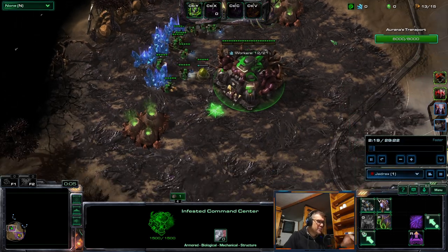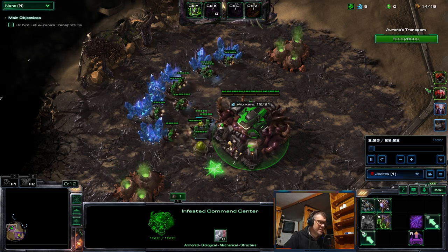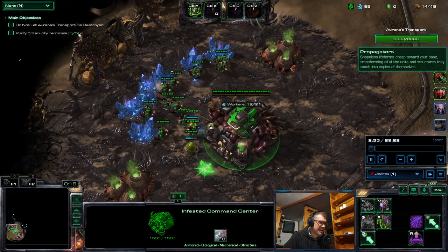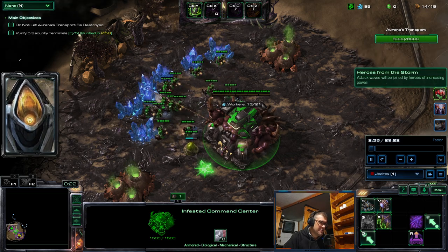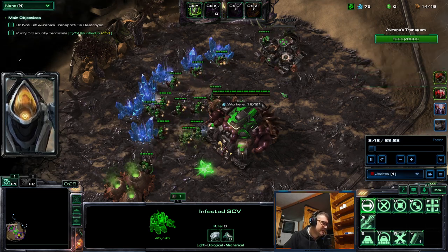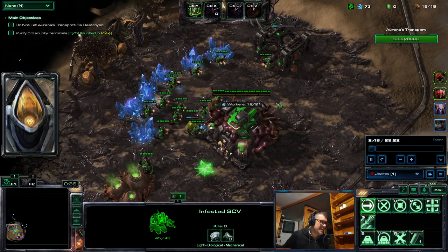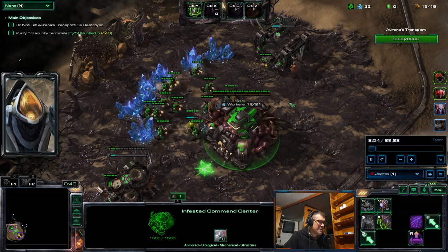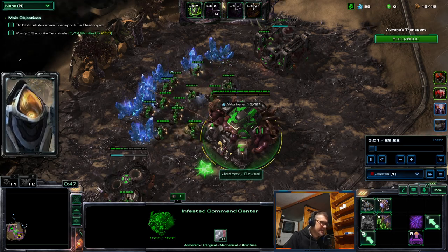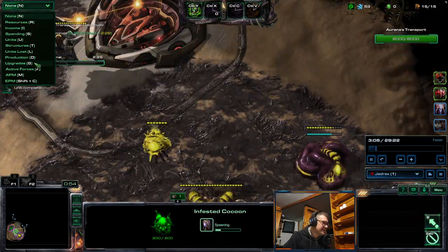Hi guys, here is my weekly challenge. This week's challenge was the Heroic Efforts. I call it that way because we have heroes from the storm, and also propagators are both heroic, and the challenges are not too easy, so you need to put a little bit more effort than usual to beat this. We have two players here: Stukov player Jedrex, and Judas here playing as Zagara.